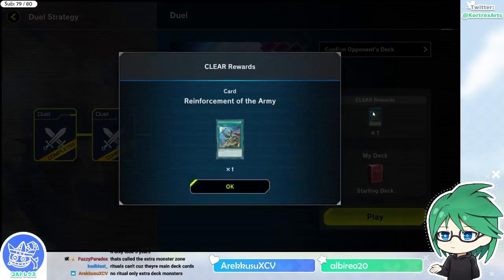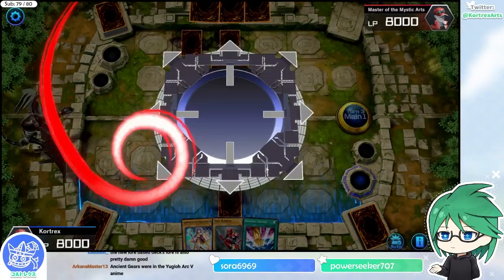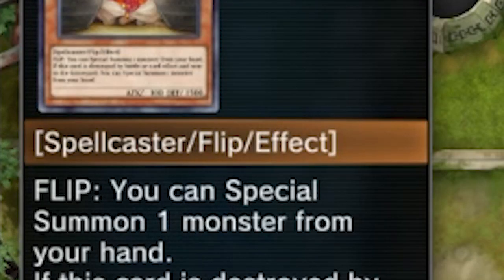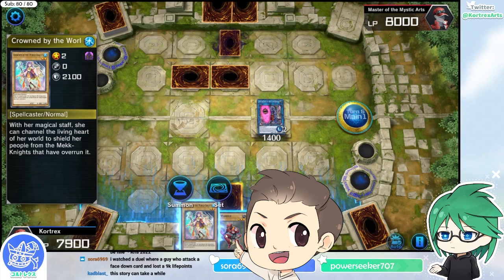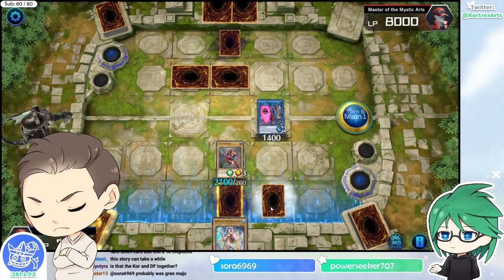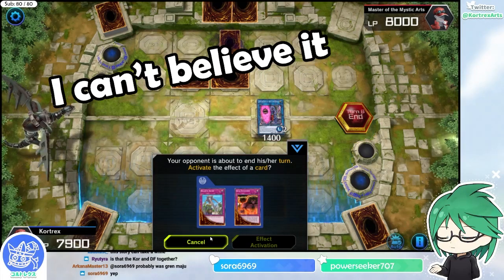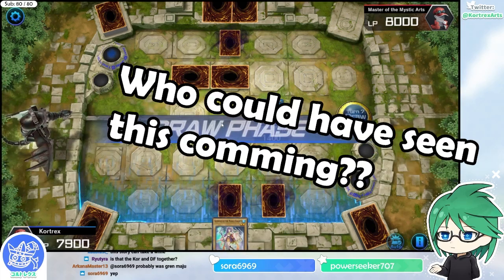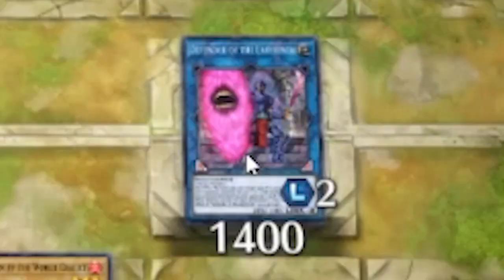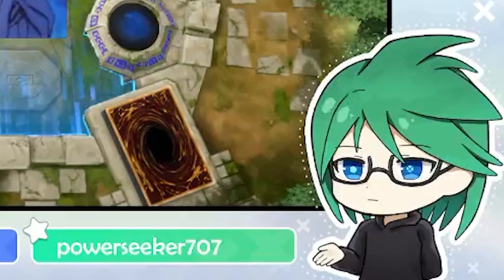You get Reinforcement of the Army, which is really good — it's still played in some decks because it searches any level 4 or lower warrior monster. There's another face-down. What you could do is summon a monster, bash into the face-down to check it, and then use the trap to kill it. It was a flip monster again — what a surprise. Used my trap from the graveyard to buff up and then attack. Nice, nice, nice — I'm getting the hang of it.